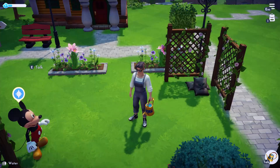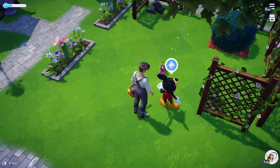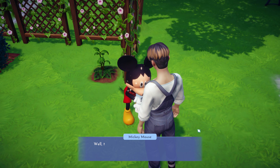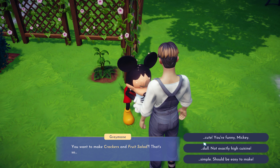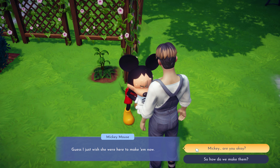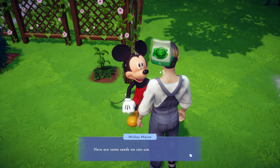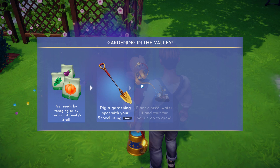Does he want anything else? Oh hey there. I'm getting more seeds - talking to him twice gives you more seeds. So long now. Gardening - I get seeds, dig garden, plant seeds. Yes, we got all that. Stop dancing Mickey, you look weird.